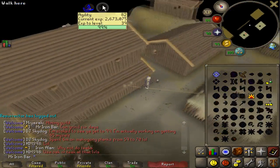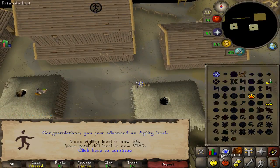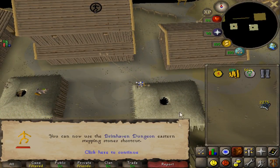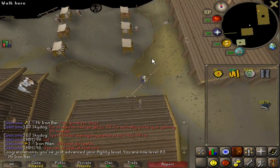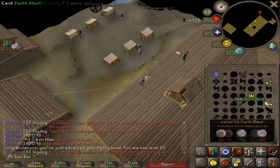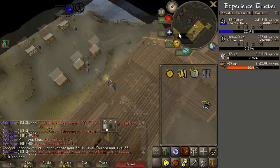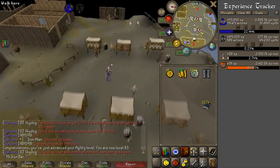I should be getting 83 agility right as I land — yes, perfect! Got the Brimhaven dungeon shortcut, which I'll never use. At this point I'm failing a lot less at the Relic course at 82, so I guess 83 will probably be even better. I'm also getting 50k an hour while I am alching at the same time.